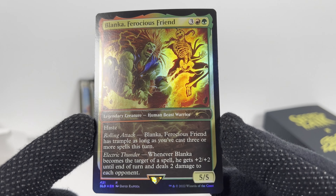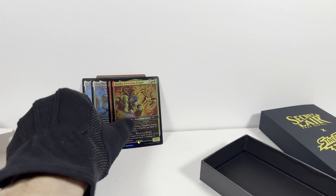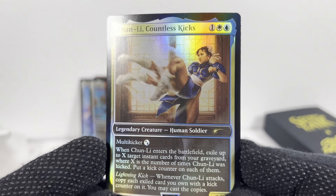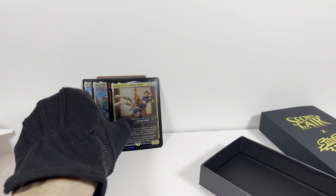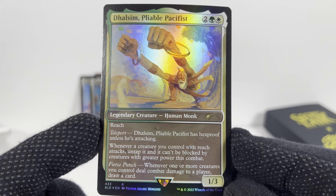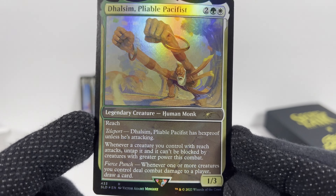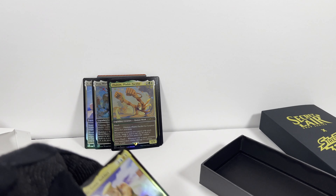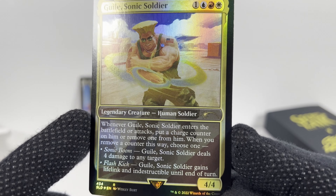Blanka — this guy's got rolling attack and electric attack. And we've got Chun-Li. Very cool. I'm not even about to say this name — I don't want to butcher it. He's always a fun original character. And then Guile — Sonic Boom, Flash Kick. That's fun.